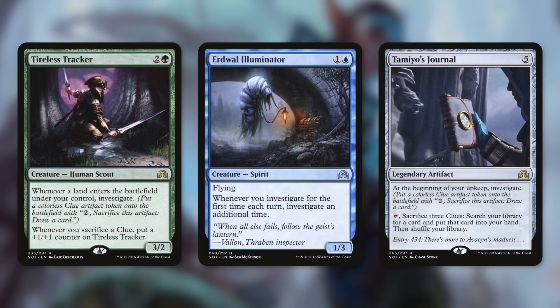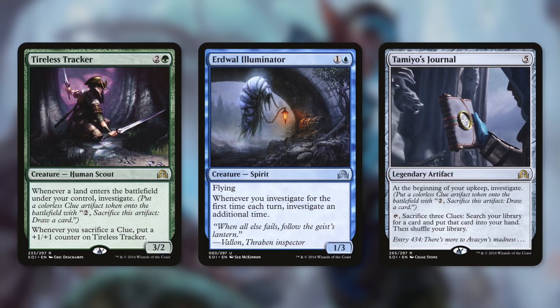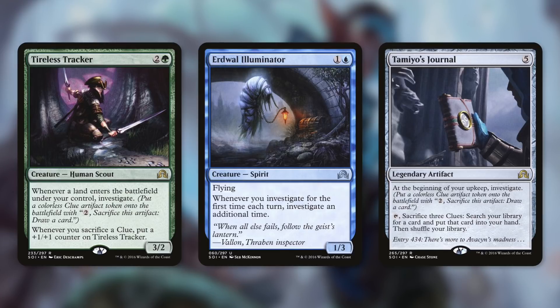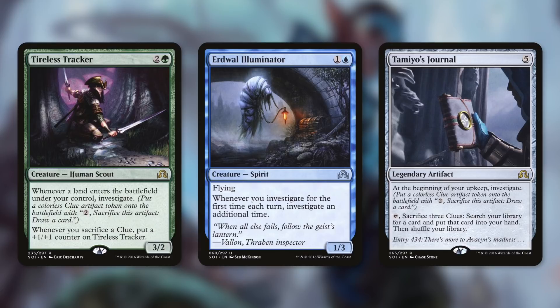Another creature that can help us out is Erdwald Illuminator. It says whenever you investigate for the first time each turn, investigate an additional time. So whether it's our turn or an opponent's turn, if we've made a clue, we get one extra clue. Next up, let's talk about Tamio's Journal, which says at the beginning of your upkeep, investigate. And then tap, sacrifice three clues to search your library for a card and put it in your hand. This card is fantastic in this kind of deck. Normally you'd have to wait three turns to use it, but with this deck we can easily produce three clues in a turn and tutor for whatever we want.